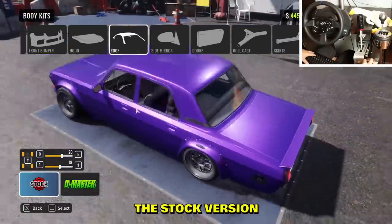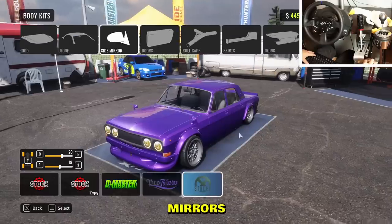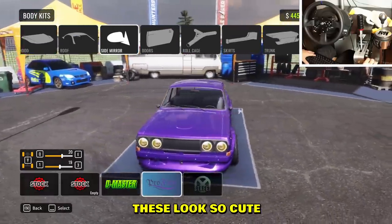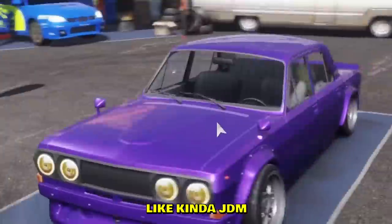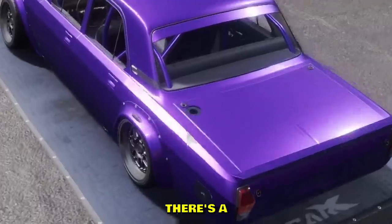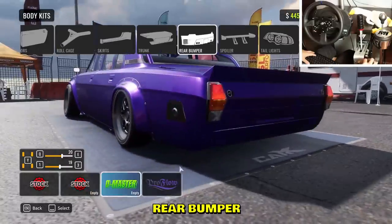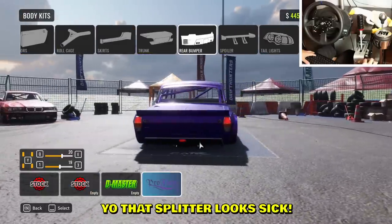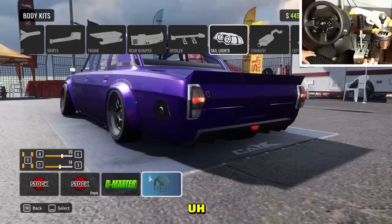Front bumper — not a lot of difference, I'll go with that. Clean hood for the stock version, and this one for extra downforce. Look at these tiny mirrors — you can't even see anything from them, but they kind of look JDM. I'm gonna go with a roll cage, why not. There's a gas tank too.